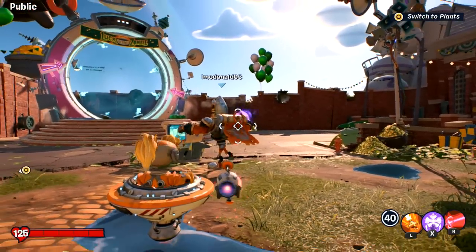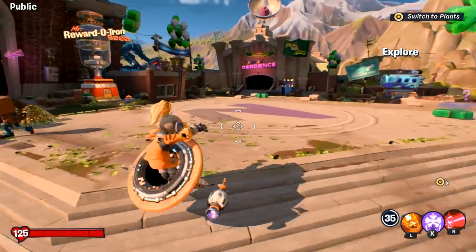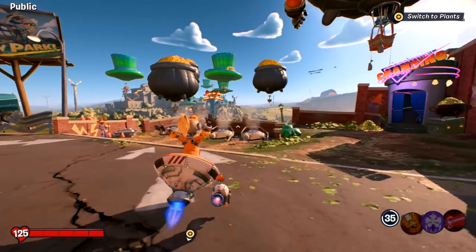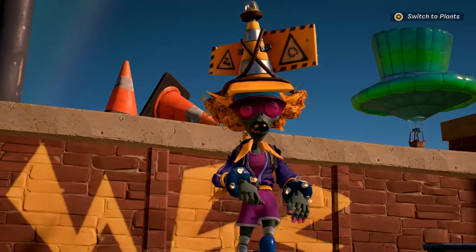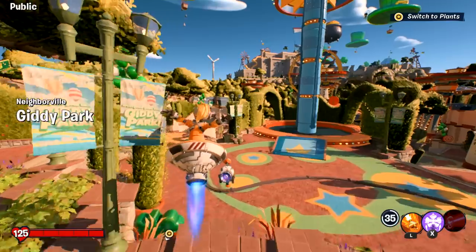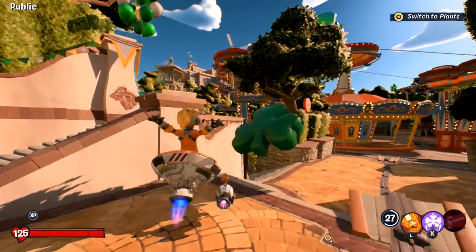Oh, and this is like an actual real other player! How cool is that? You'll just see other players running around. I guess there's not too many right now — the game just came out earlier today. There's also some hidden stuff around Giddy Park you can find. Usually there are other zombies and plants running around just battling each other, and little events can happen here too.